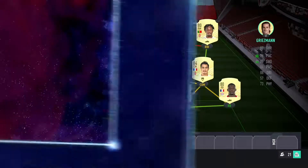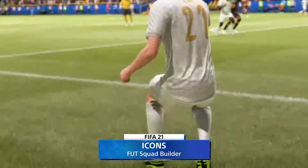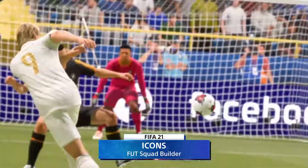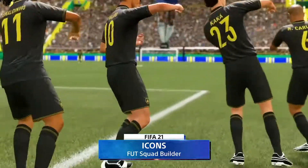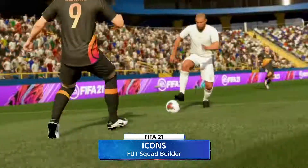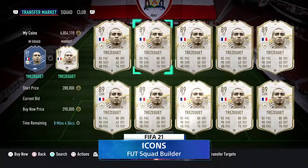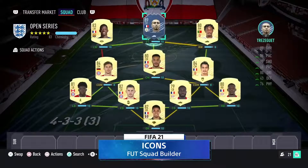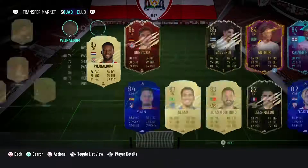Icons once again feature in FIFA 21 and they give real big benefits to chemistry because they provide an orange link to every single player that is linking to that icon. So you can see David Trezeguet here, currently around 300,000 coins on the market to purchase, would give incredible links to not only Ousmane Dembele but also to Gelson Martins, putting him on 10 chemistry.